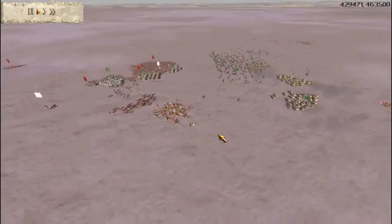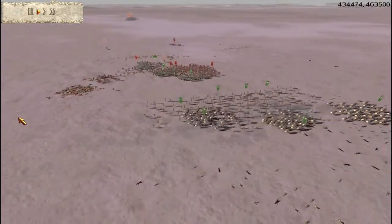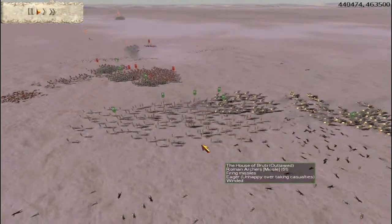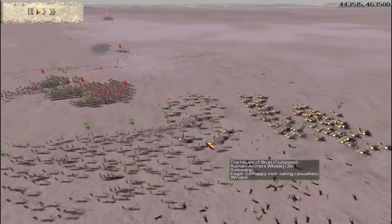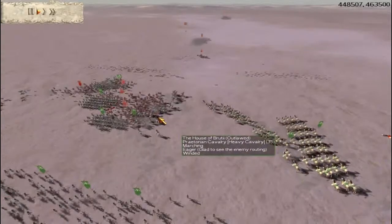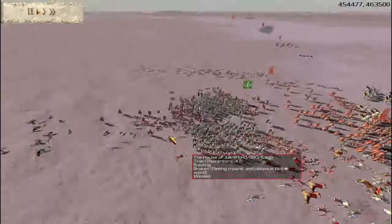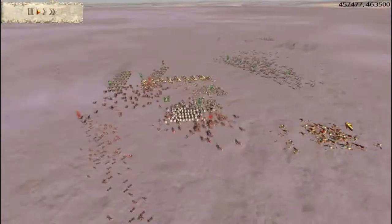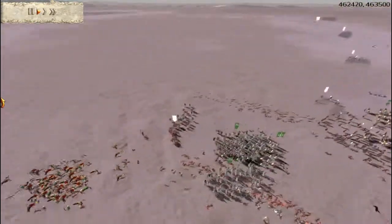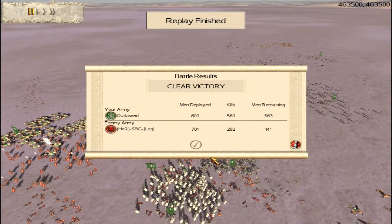I decide to shift focus with my cavalry and take them to the right side to get rid of this mess here. I am pulling them back in, and there's the first charge — and that first charge causes a mass route, which leaves one unit of Triarii, who eventually route. And that is game. A good game to my opponent, SBG. These are the results — it is a clear victory. I'll leave this page for a couple of seconds so you guys can check out the stats.